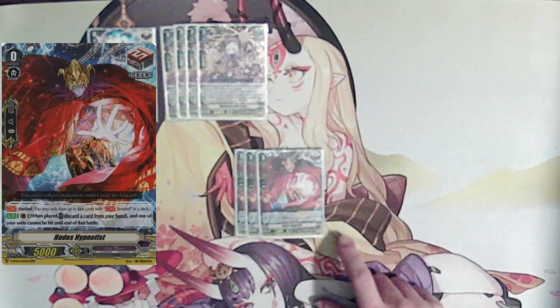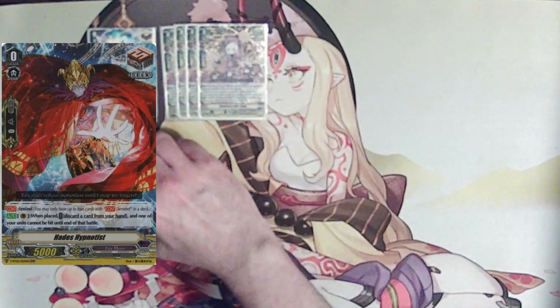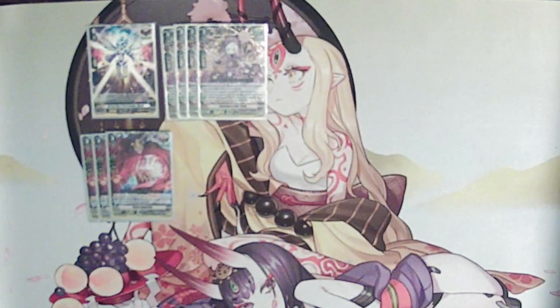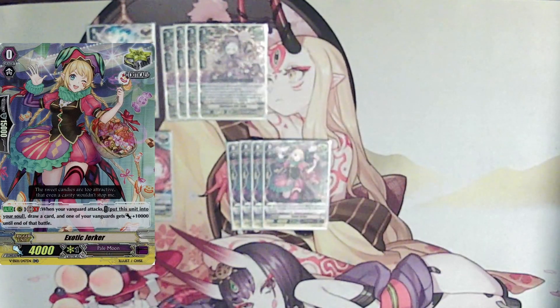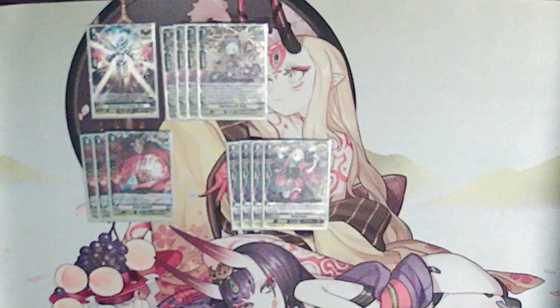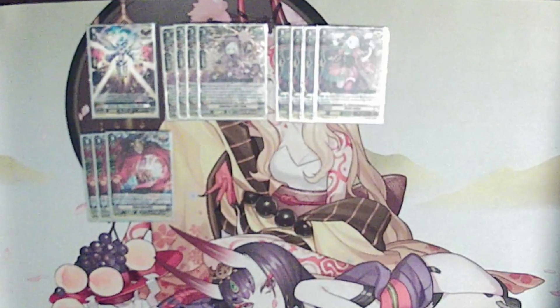Going on to the rest of our PGs, we're simply running a playset of Hades Hypnotist because we very much want the extra draw. I prefer draw PGs because they don't argue with our grade 1 lineup. Then we are running four copies of Exotic Jerker. I should really be running Darkside Bladers since it's an automatic draw when it goes into damage, but I don't like the fact that the effect is locked behind the Hari name. I prefer Exotic Jerker because you can get the extra draw for calling it to board.